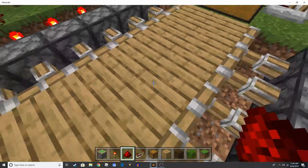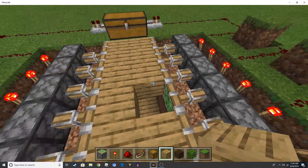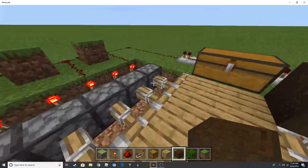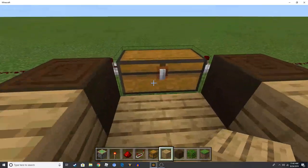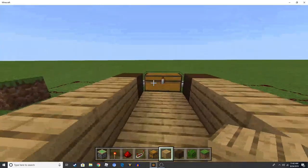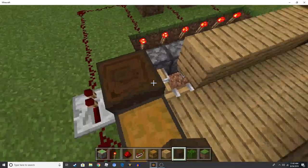I'm going to put a block under here simply because it's going to be hard to get out otherwise. Now if I open this chest — I put some blocks up there but you just cover those up. You can cover this and I'll show you how in a second. See it falls down! I recommend having lava or something down here. It's basically a trap chest to get people out of your house.